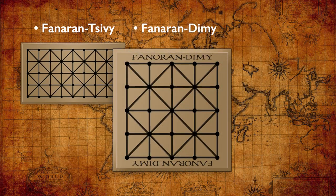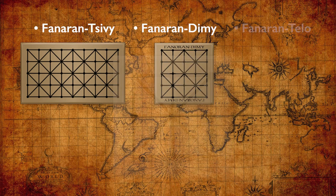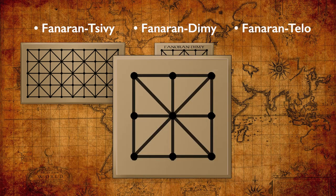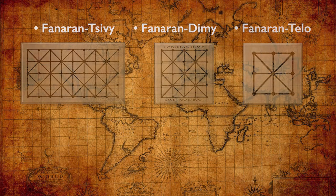Fanarandimi is the version described in this video, with a board of 25 points and each player having 12 pieces. Fanarantilo is the smallest version with only nine points and four pieces per player — akin to simpler two-player puzzle games like tic-tac-toe.